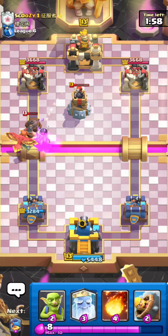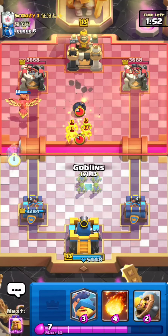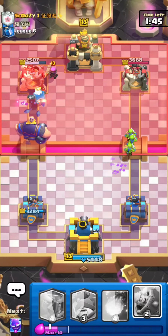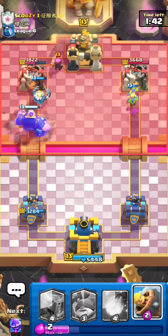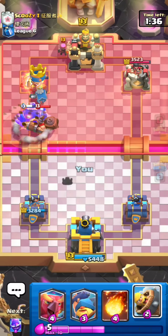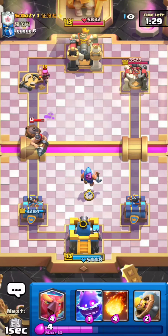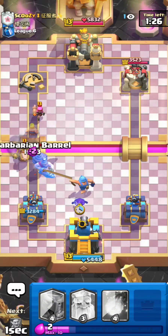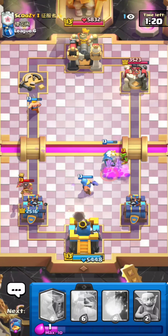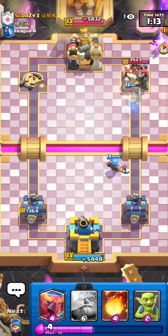He actually loses his tower here because I can just cycle back to another Royal Giant. He doesn't have Mighty Miner in rotation, which is literally his best answer to Royal Ghost, so there's nothing he can do to defend that push. That's a really nice tower down. Now I just need to play solid defense — Fishermans in the middle and stuff like that. I have Electro Spirit to protect my Fisherman from too much damage. I'll go Royal Ghost and credit to him, those were really well-played Goblins that gave him a ton of damage.